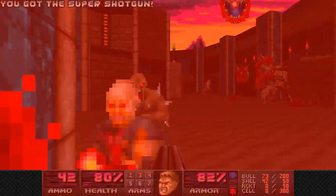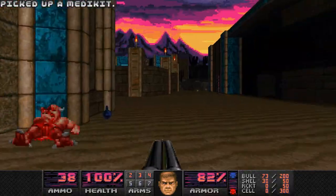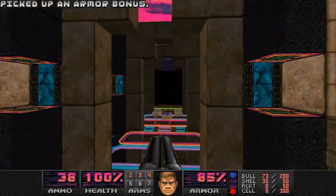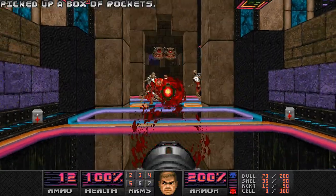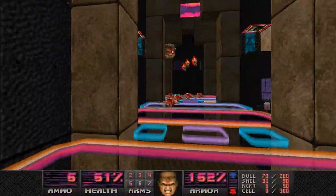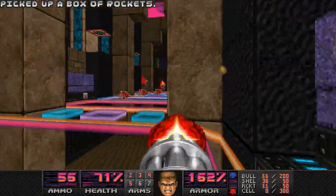I went behind the Cacodemon earlier to get that secret. Super shotgun for the win. That switch was also a secret — gets you into here, checking if the Cyberdemon is anywhere near. I really like secrets like this, where it makes you do an additional fight you wouldn't really have to, that isn't necessarily safe or easy, but gives you so much in return that it's definitely worth doing. I think that's a cool thing to put more of.